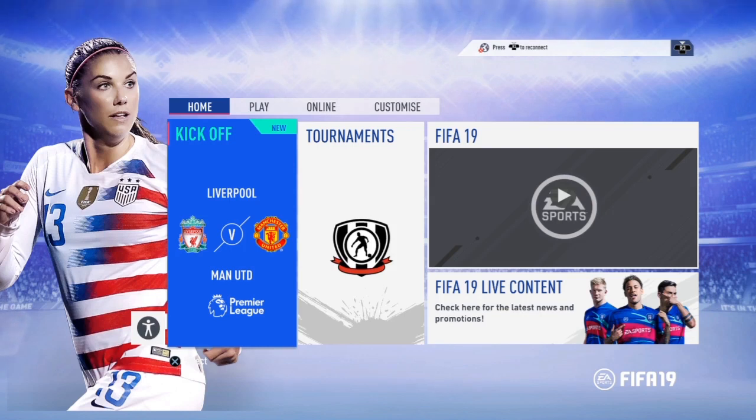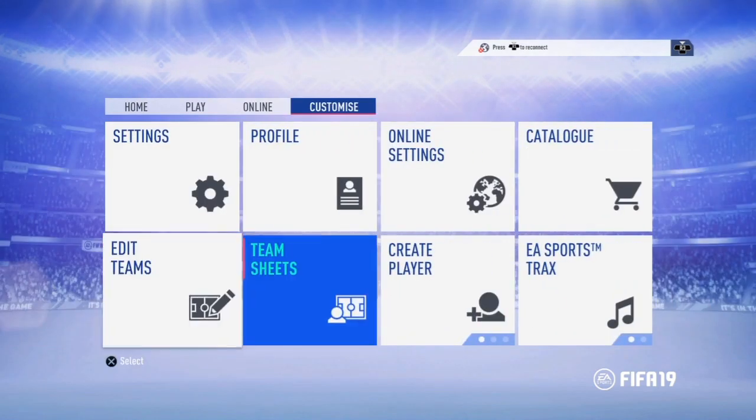To create a tactical team sheet on FIFA 19 is a customization setting. On the FIFA 19 menu, we will go onto the customize bar and hit team sheets.